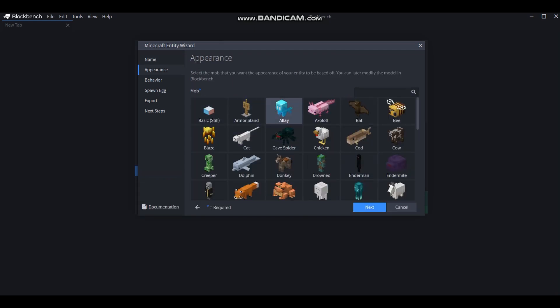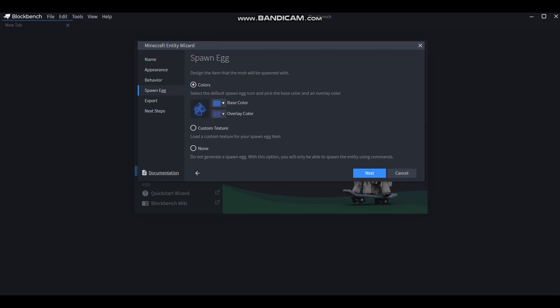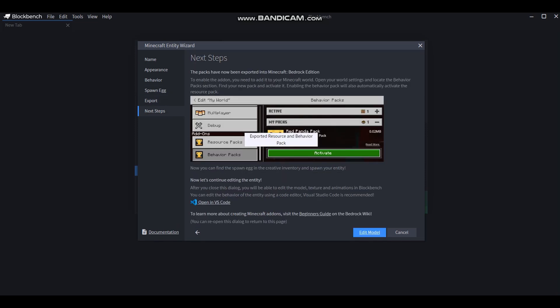For the appearance, let's do the appearance of an Allay, and then the behavior — let's do the same behavior for that one. We need to make a spawn egg for this one, so let's mix them both. That looks pretty good with an overlay color. Then let's edit our model.